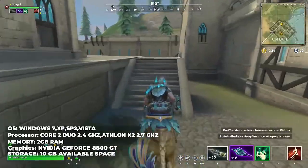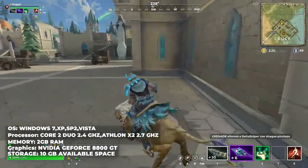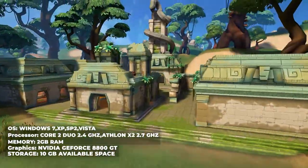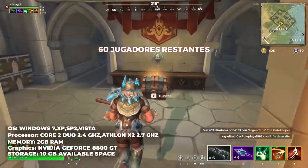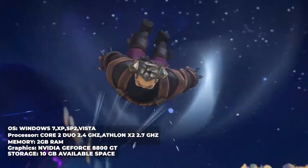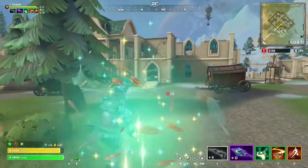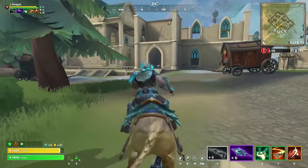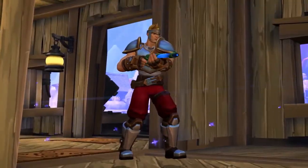Realm Royale: OS Windows XP SP2, Vista, or Windows 7, processor Core 2 Duo 2.4 GHz or Athlon X2 2.7 GHz, memory 2 GB of RAM, graphics Nvidia GeForce 8800 GT, storage 10 GB of available space.